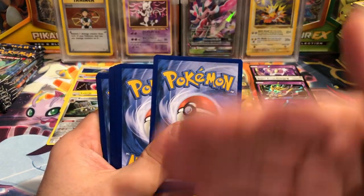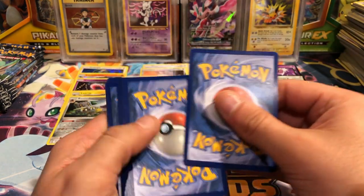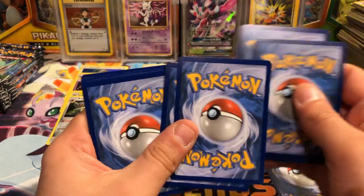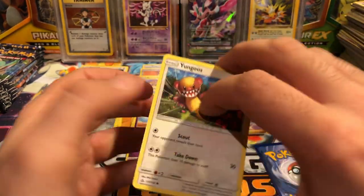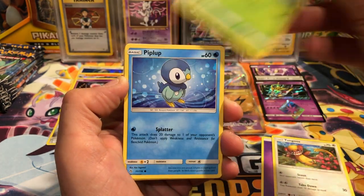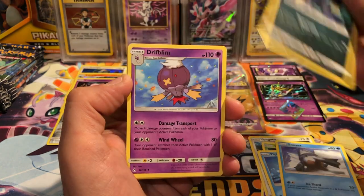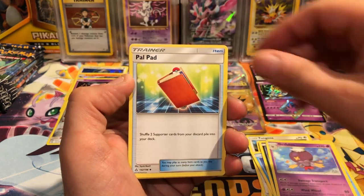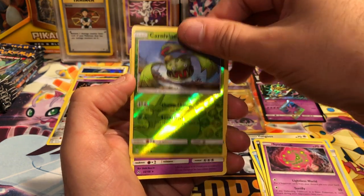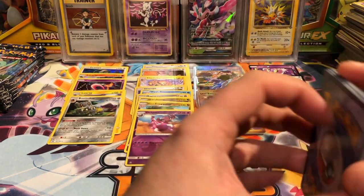The codes are facing up in the front half of the box and facing down in the back half, which is a little odd. First pack: we have a Yangoose, Cherubi, Piplup, Snover, Murkrow, Drifblim, Palpad, Spiritomb, Carnivine reverse, and a Drapion regular rare.